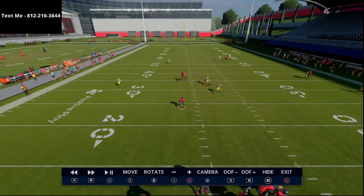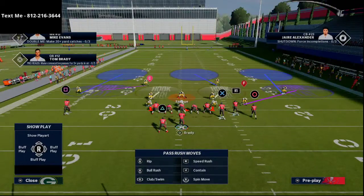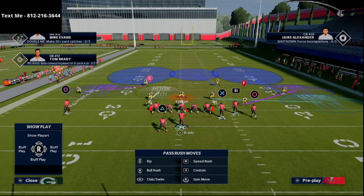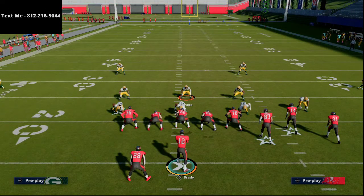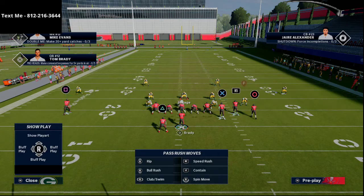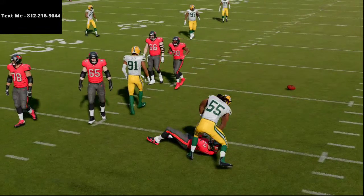Flood is a good play call here, but it doesn't really torch this defense. If someone's running a lot of flood on you, go to Cover 3 Sky Drop: deep half both corners on the outside, hard flat both linebackers, and drop a defensive lineman into a vertical hook. You're still rushing two — and when you rush two from Nickel 3-3-5 and you're blitzing two, you still get a decent rush.